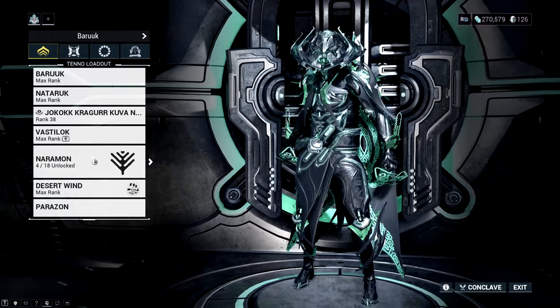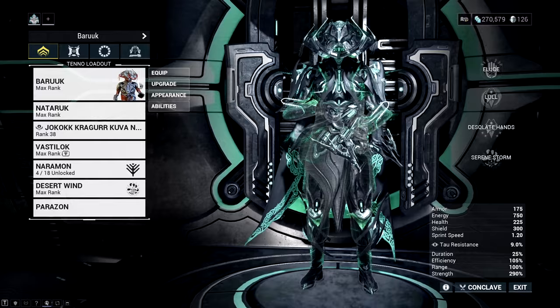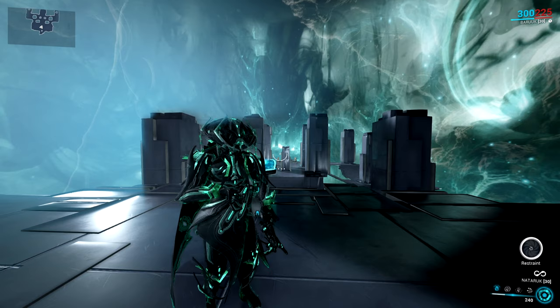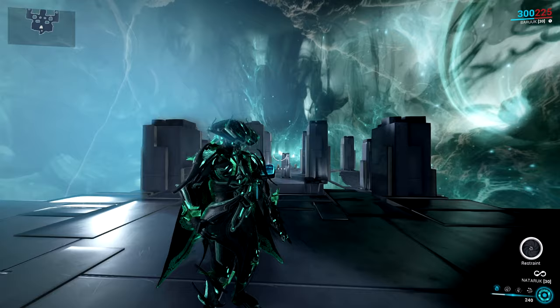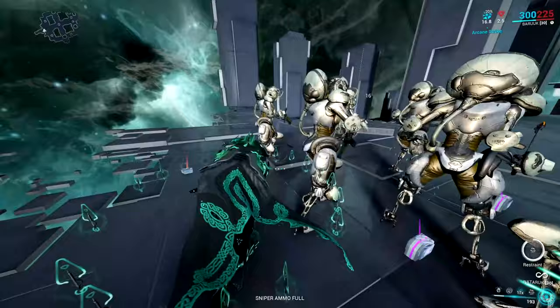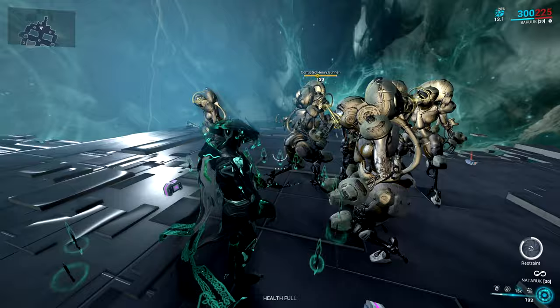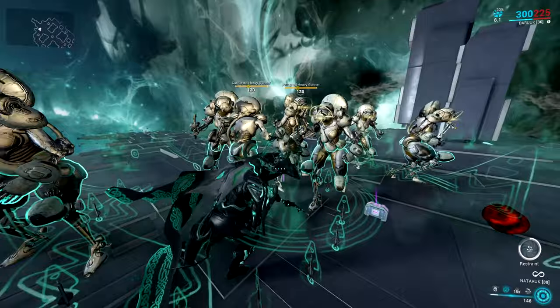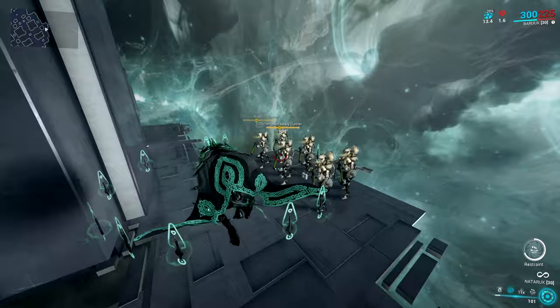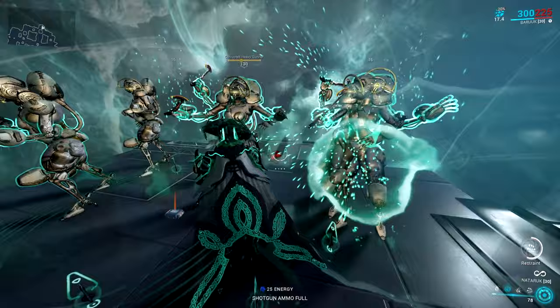Now in the simulacrum, testing against Corrupted Heavy Gunners. Note: I have Prime Bane Grineer on Desert Wind which is fine — he still does enough damage. How Baruch works: press your third ability first, then your restraint slowly starts building as Desolate Hands strips enemy weapons. Use your second ability — Lull — to build restraint even faster. You can see the restraint bar going down. With a group of 20 or 30 enemies, just press 2 and the restraint bar shoots straight down because you put so many enemies to sleep.